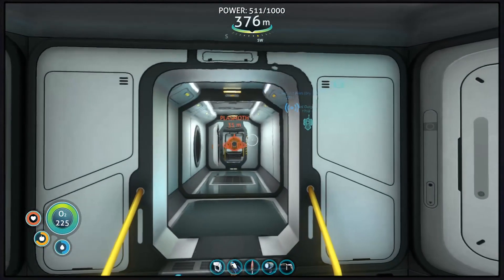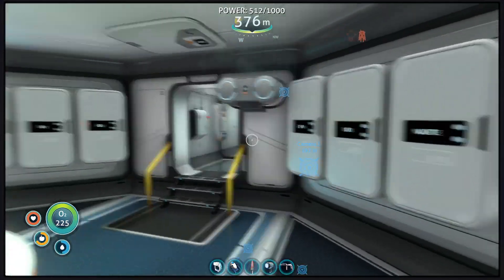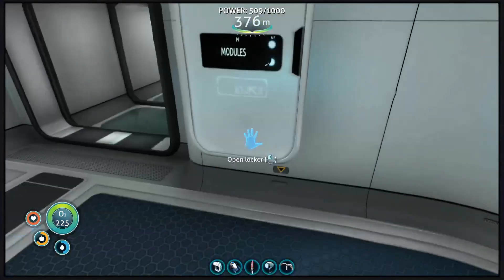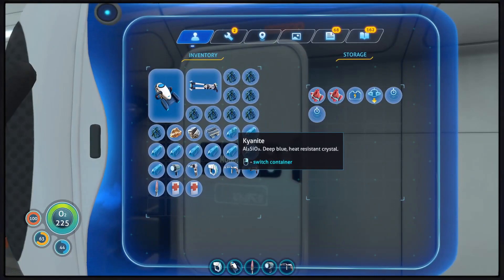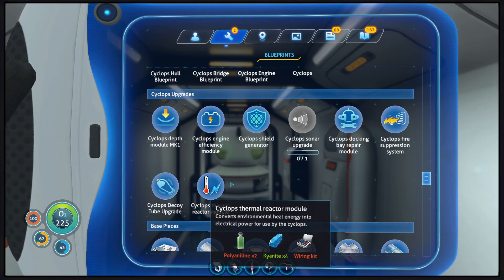I've permanently got bubbles and smoke floating in my face. What the hell? That's all the stuff that I need for the one set of modules.